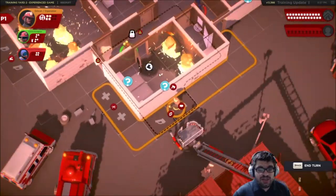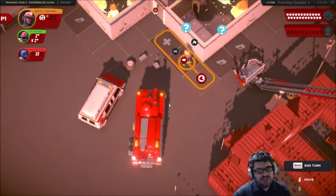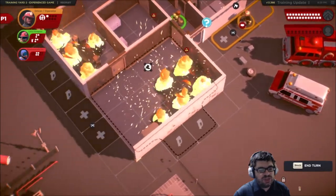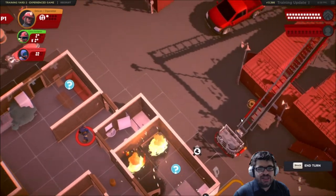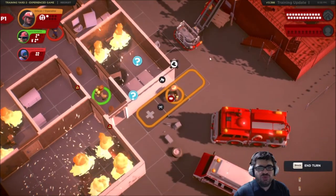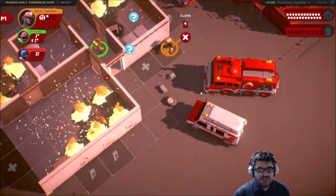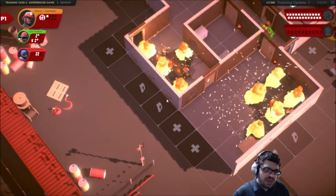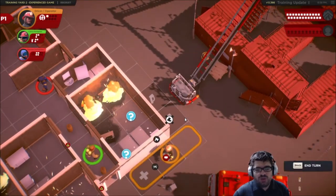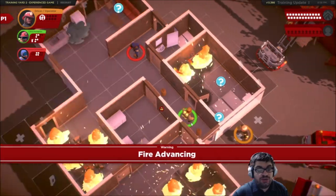I need to find the fire deck gun. How do I get on this thing and where is it? Maybe I started in the wrong spot. I thought that ladder here was the fire gun, but maybe it's not. I wonder if it's this thing. I don't think we can. You know what? I might actually restart this — I wonder if you don't have access to the deck gun on this training level, which is kind of a shame. You know what, I'll just treat him like a regular person for now.